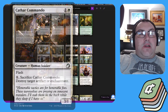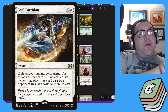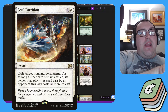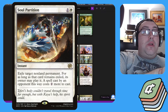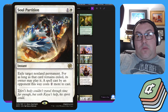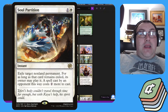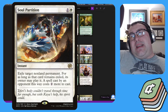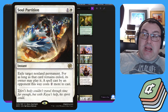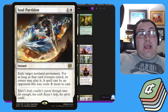The next one is Soul's Partition. This one exiles a non-land permanent for one white — it's an instant. If it's a permanent you own, you can recast it from exile for no downside. An opponent can recast theirs as well, but they have to pay an additional two. So if you hit something like someone's Dockside Extortionist, it buys you a turn — it doesn't get rid of it forever, but buys you enough time to find another answer or let the table untap and respect that card.